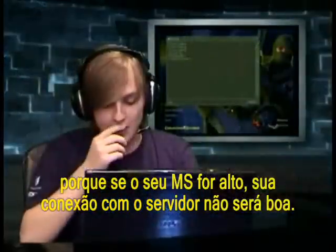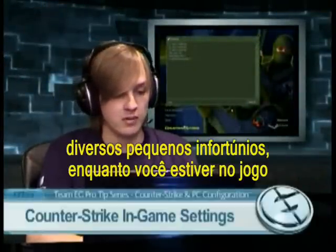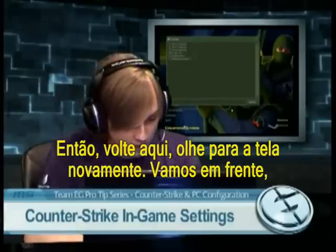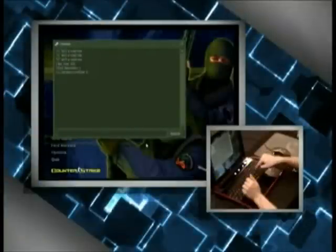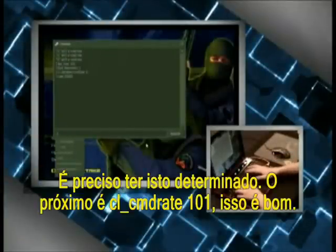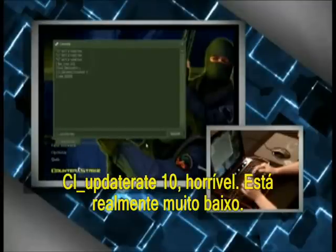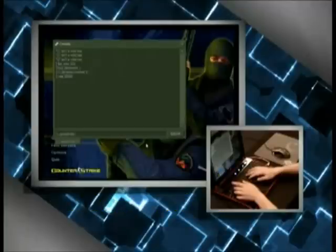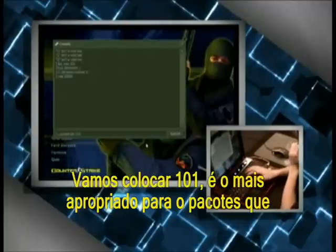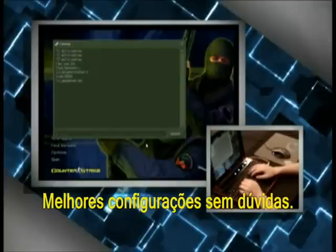Rates are a big part of CS — if they're messed up you'll have a weird connection to the server and random mishaps in game. Rate: 25000 — that's the first basic default you need set. cl_cmdrate: mine is at 101, that's good. Update rate: 10 is horrible and really low — at 101 that's proper for all the packets receiving and sending. Those are the best settings for both LAN and online.